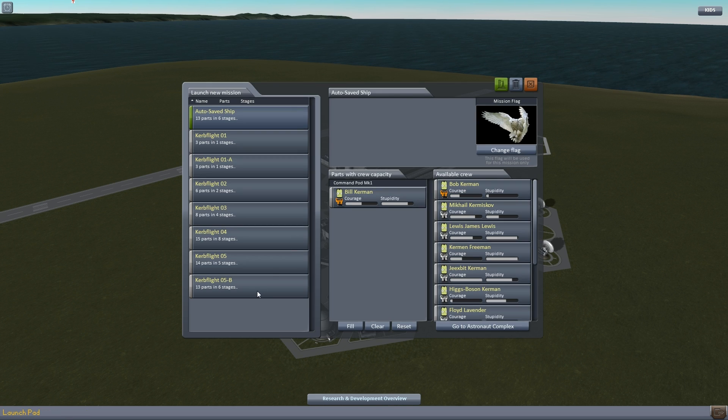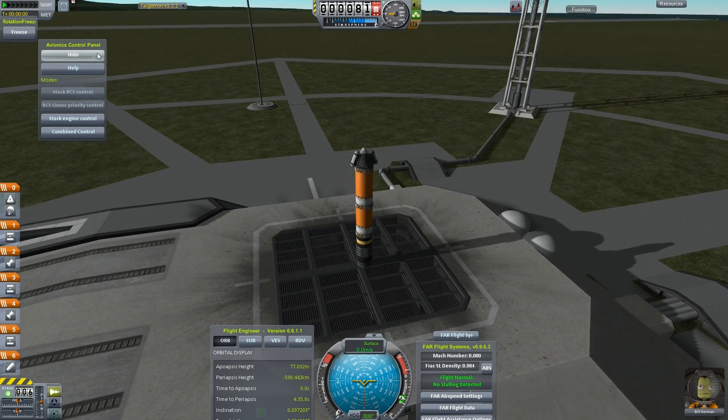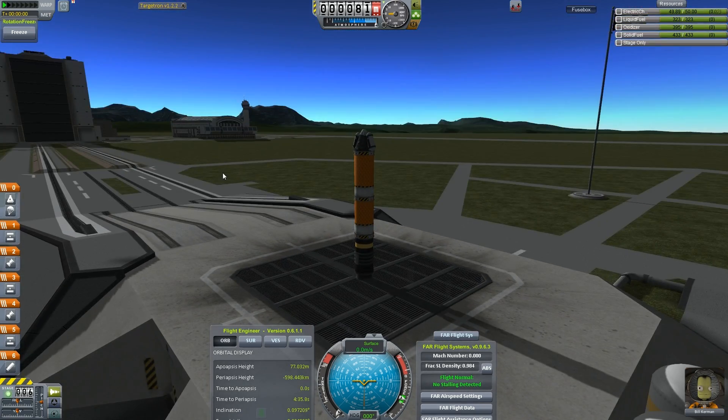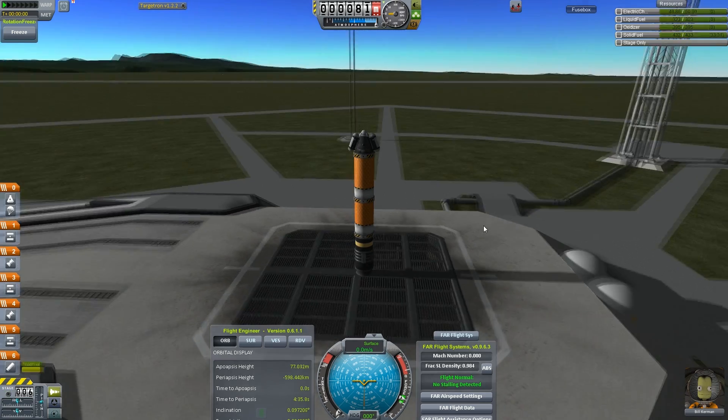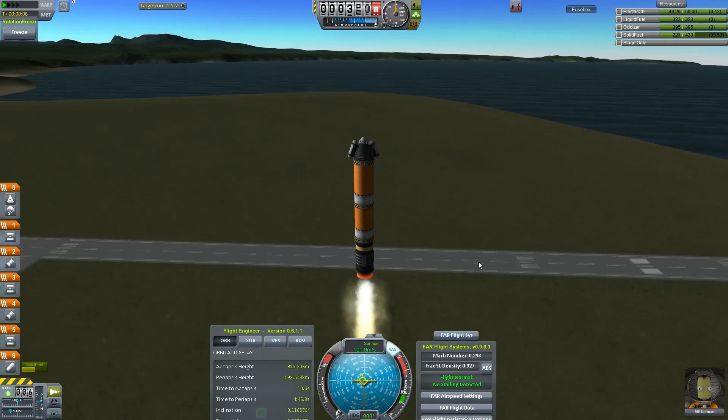We didn't get a recovery of a Kerbal that survived the flight. Let's repeat that - Curb Flight Zero Five B. Bill, you sat out a couple of missions, it's your turn. The volunteer corps had a problem - we got ambitious jumping outside and trying to do an EVA in the lower atmosphere. Bill has to do it. I want a surface sample from the mountains and a goo sample from the mountains - that is the mission.